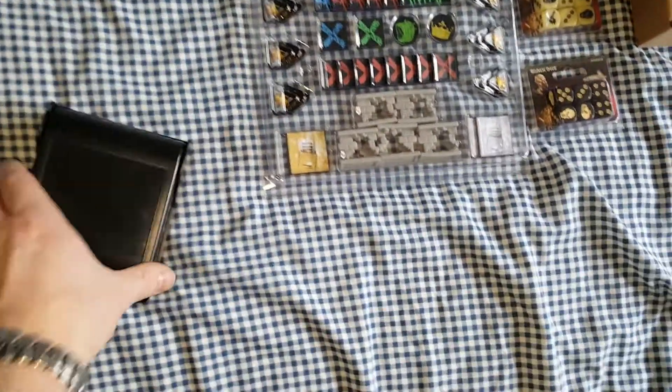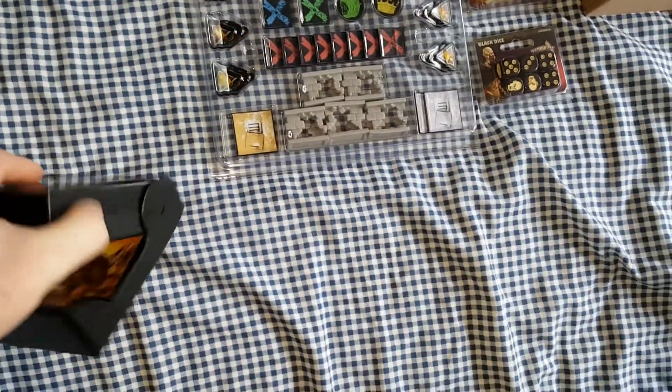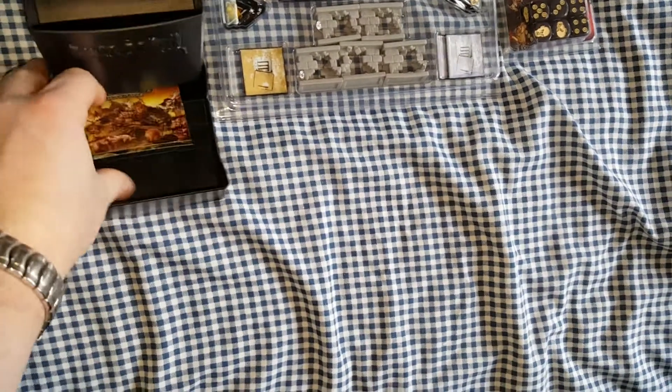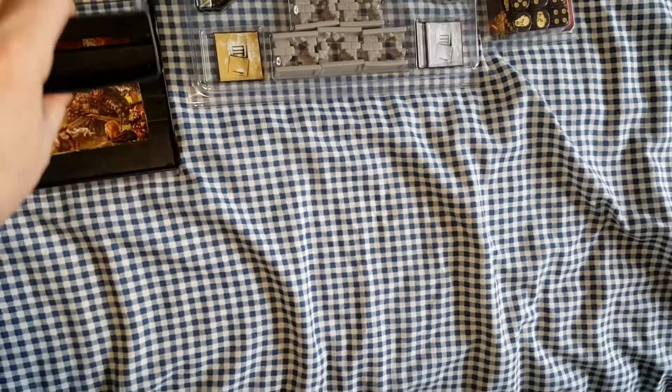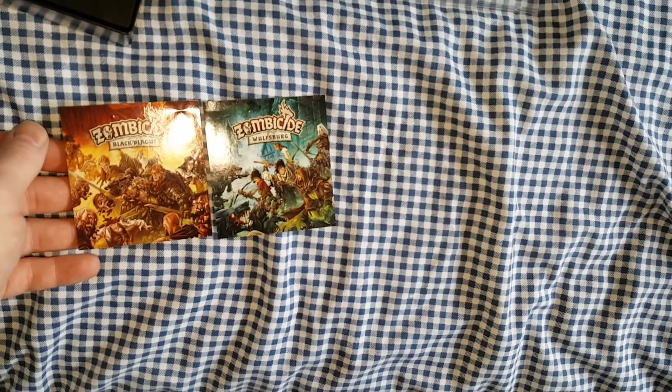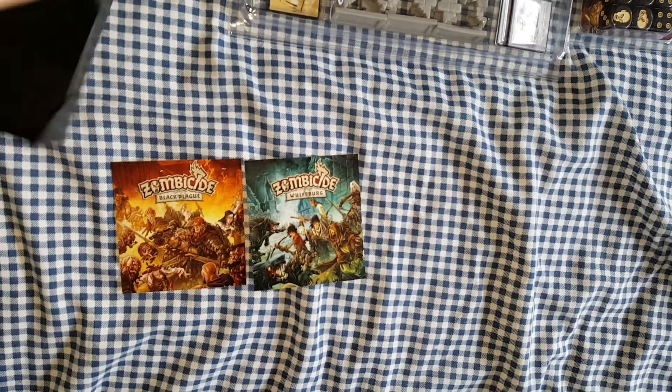Here we have the dice tower. Exactly the same as what you've got with Zombicide itself, so it's just a different colour. And inside you have two different stickers — either the base game artwork or the Wolfsburg artwork, which you just place straight on the back there.